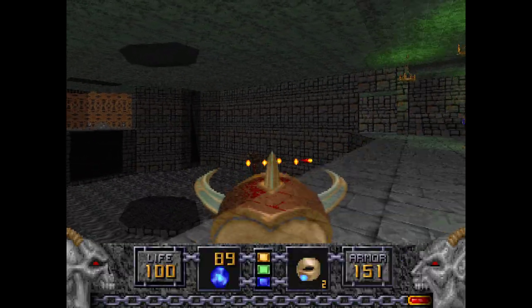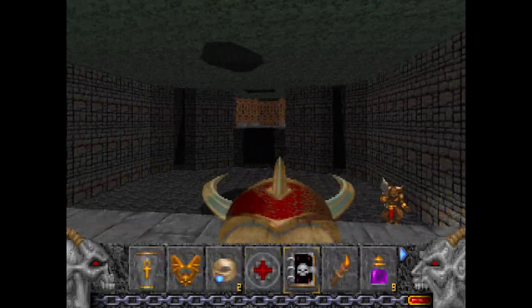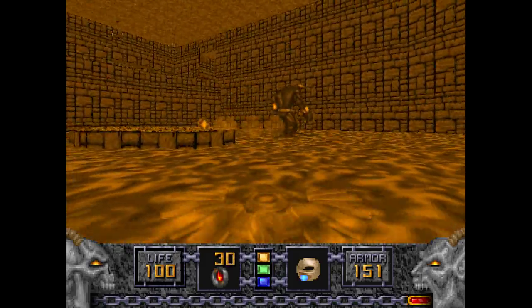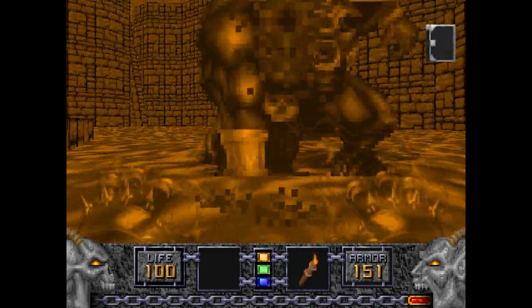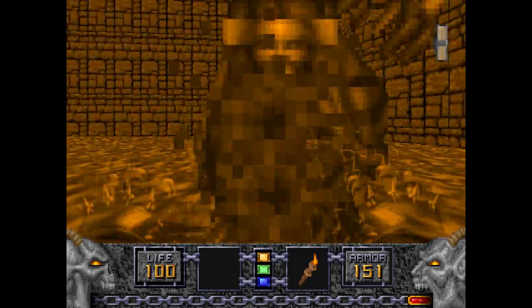We're finally going to go back to this area to deal with the Molotar. I'm going to use the Ring of Invincibility on him — and also the Tome of Power on the Gauntlets, do the old trick. Even though I'm invincible, it doesn't last too long.